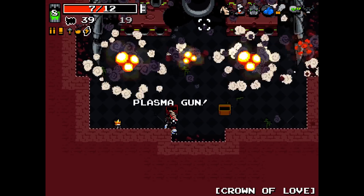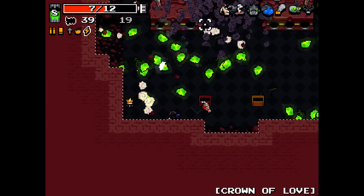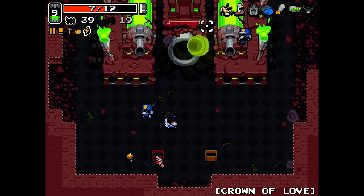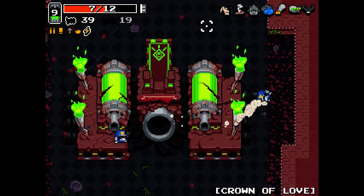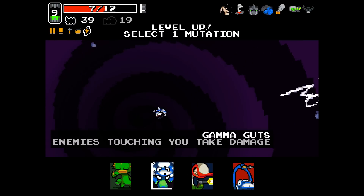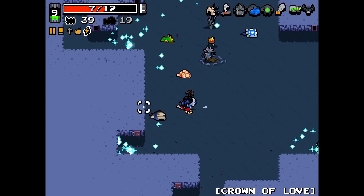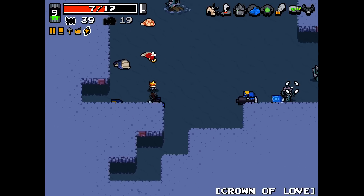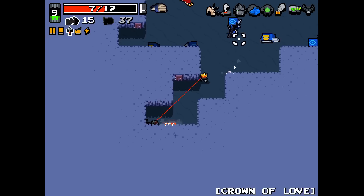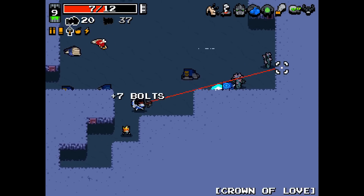That was a barely-made-it kind of thing. Plasma gun in tow — this is what you give me? Gamma Guts is a good thing to have with this character. Hello shielder, goodbye shielder. Oh, that was real dumb — shielders can just shoot those right back at you. It is not strats, would not recommend.